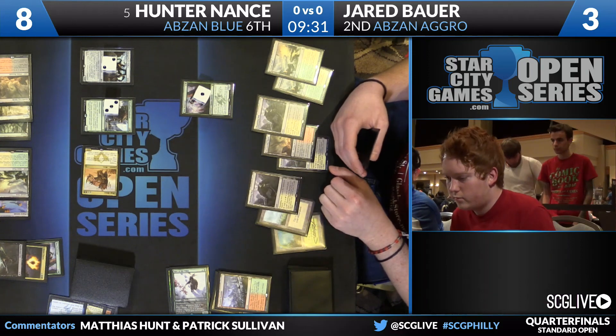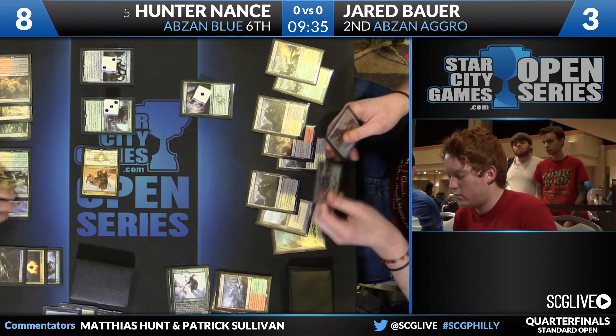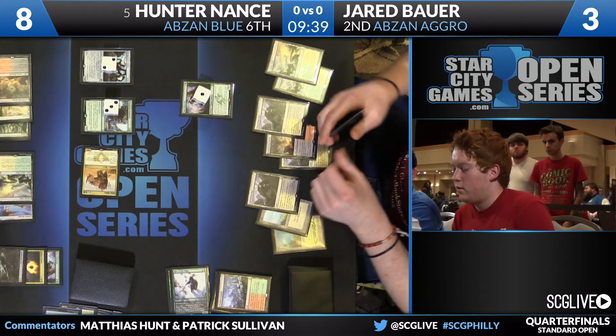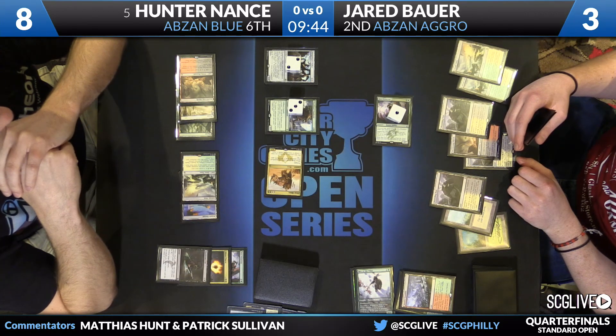Wingmate Roc was the draw — great card for the matchup, but once again may just be too slow. I think my preference there would have been to get back Dromoka's Command because that's the highest upside card. If you draw a Siege Rhino, suddenly you're in good shape with Dromoka's Command. The Warden does not do a whole lot.